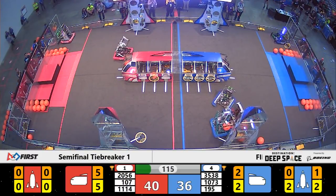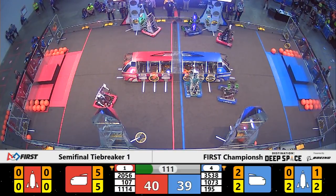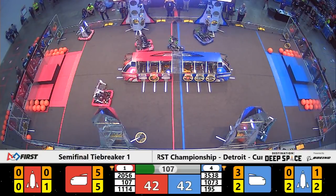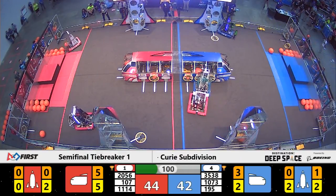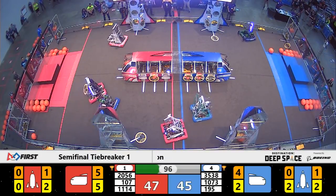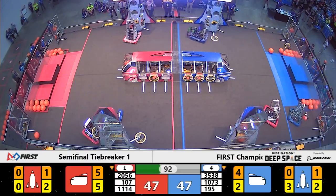We already have a bad move on the red alliance. A red alliance robot is on the other side of the field — Symbotics playing defense — however Team Robotics crosses that cargo ship line. Only one robot may enter the opposing alliance's side of the field, and that's drawing flag waves from our referees. T-minus 100 seconds remaining; a two-point edge for the red alliance, but the blue alliance takes it back immediately — we're tied, 47 points apiece.